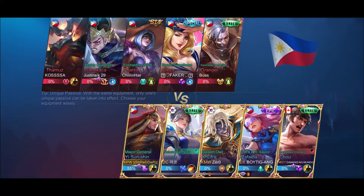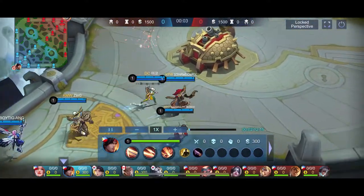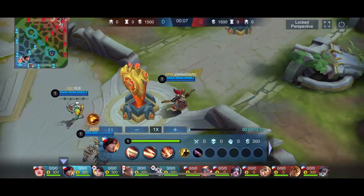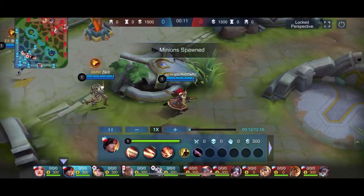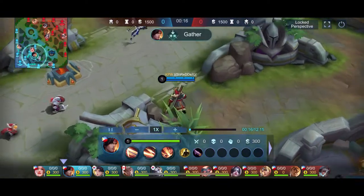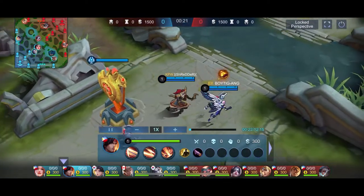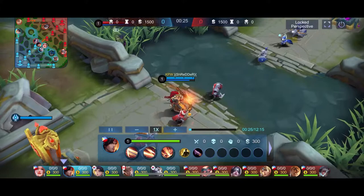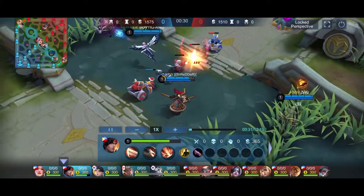So ito guys, solo rank play ito. Nakabounty hunter emblem ako kasi kalakuan tuto. Nagpick basta-basta yung lunok, buti na lang nag-adjust siya na nag-solo top. Mas madali kasi makabuhat pag panel na nasa mid-guard. Una kong nilagyan dito ng skill is second skill para mabilis ang clear ng game natin. Nakikita niyo guys, halos kalahati agad yung minion na pinungin niyo.